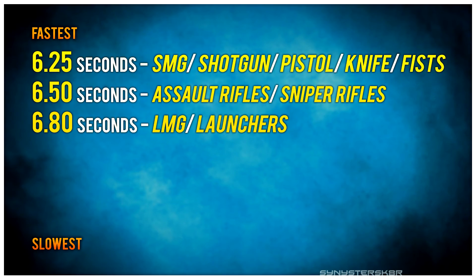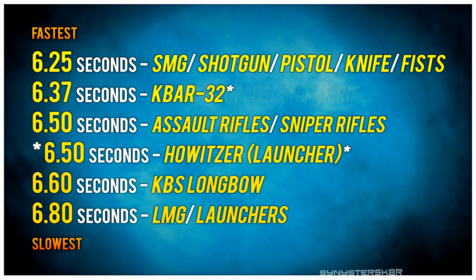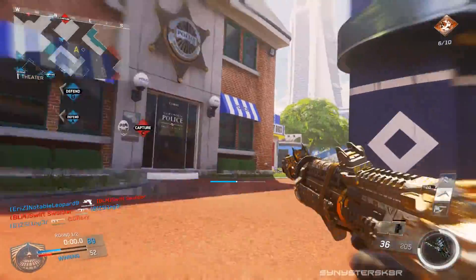The second tier of weapons belongs to the assault rifles and the snipers — these ran this route in 6.5 seconds, which is 0.25 seconds more than the fastest tier. The slowest tier belongs to the light machine guns and launchers, which ran this route in 6.79 seconds. There are a few weapons that don't fit these categories and have their own special sprint multiplier: the K-BAR is a little bit faster than the rest of the assault rifles at 6.37 seconds; the Howitzer is faster than the rest of the launchers and actually runs at the assault rifle and sniper speed of 6.5 seconds; and the KBS Longbow is a bit slower than the other snipers at 6.61 seconds.